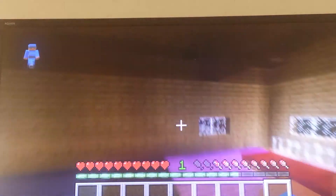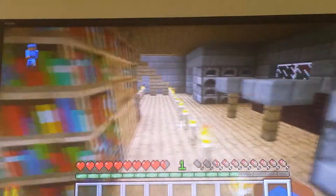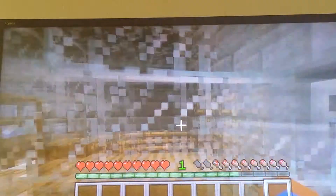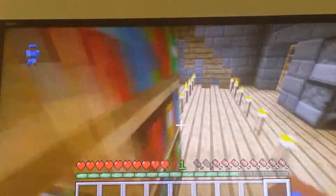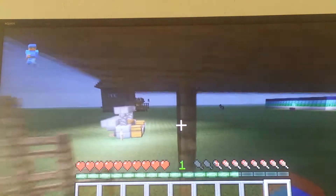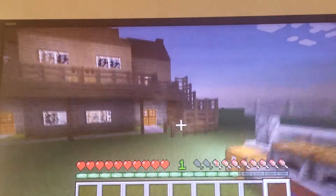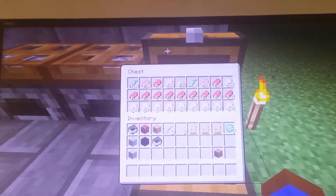This is the inside. This is the girl's side, this is the boy's side. And if we go downstairs, this is the restroom with the shower and everything. This is the library. And there used to be a spider jockey in there, but he died. And then this is my grill right here, so I can cook meat — there's meat in here.